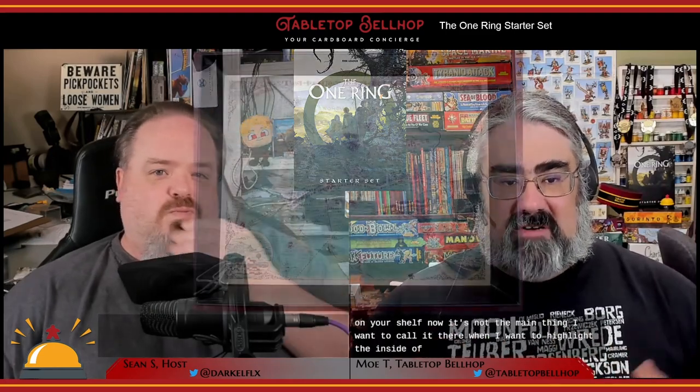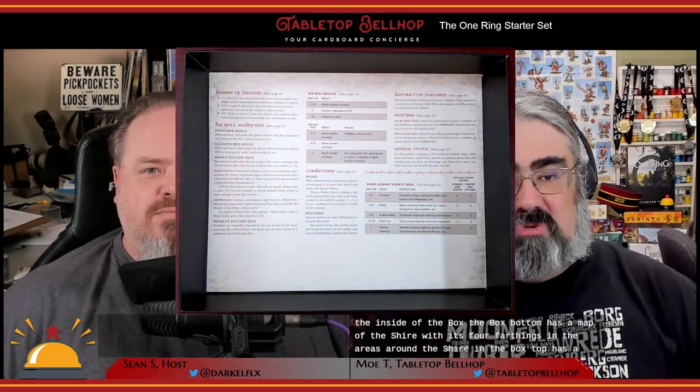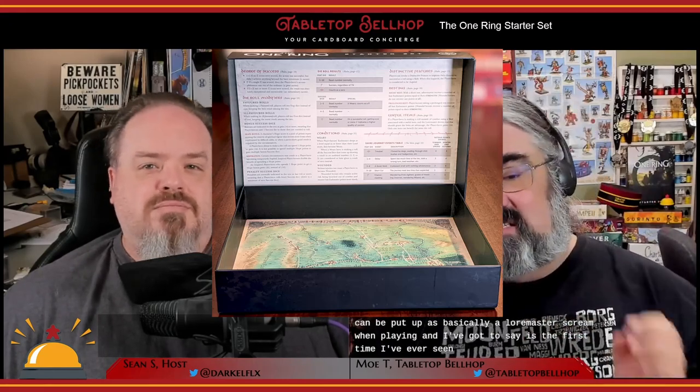I want to talk about the box. First, it's sturdy — most sets nowadays are — and I'm glad we're past the days of thin card boxes that don't even last a week on your shelf. But what I really want to highlight is the inside of the box. The bottom has a map of the Shire with its four farthings and surrounding areas, and the box top has a rule summary as well as various tables you may need to reference during play. Together they can serve as a lore master screen — and it's the first time I've ever seen this. I think it's brilliant.